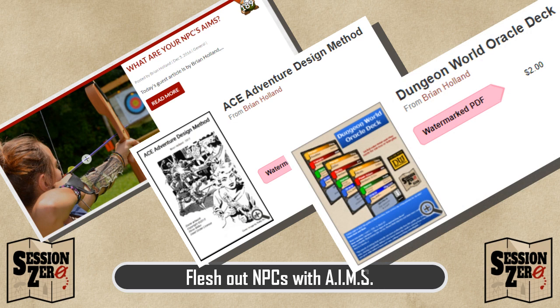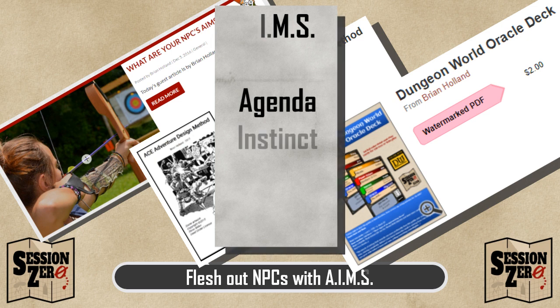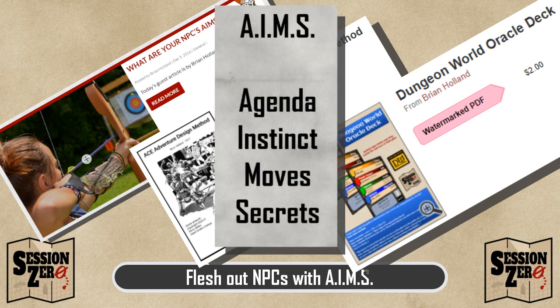Let me describe what AIMS stands for, and then I'll discuss each component a little later. The word AIMS is a synonym for goals, and that's the first part of the acronym. The A stands for Agenda, also a synonym for goal. The I in AIMS stands for Instinct, and I'll define it very much as Dungeon World does. M also comes from Dungeon World and stands for Moves. And finally, the S is for Secrets. That's AIMS in a nutshell, so let me generate an NPC to which I can apply it and explain each part.